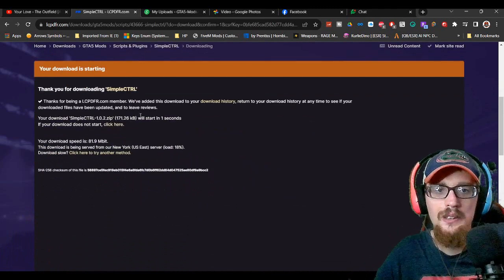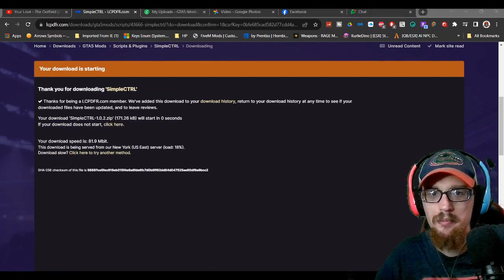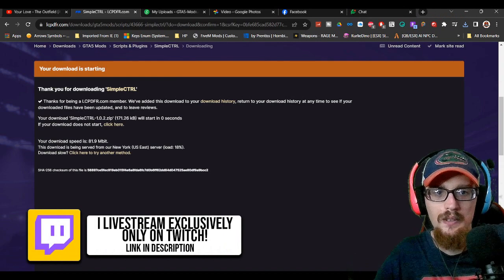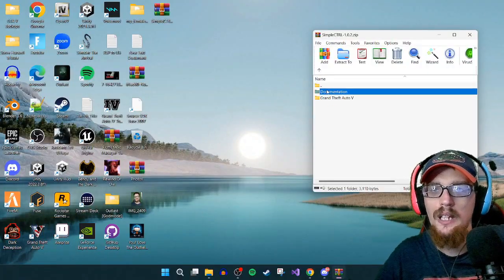It's going to download — save it somewhere you know. I'm going to save it to my desktop. Once you get that downloaded, open that file up. Once you have WinRAR installed, you'll have a Simple Patrol folder — open it up.